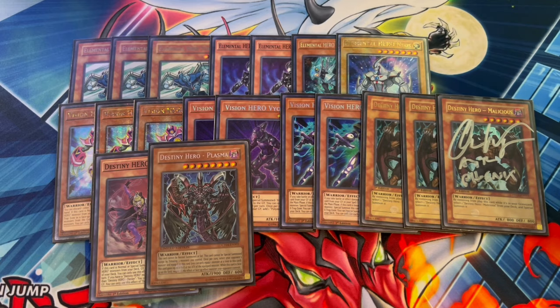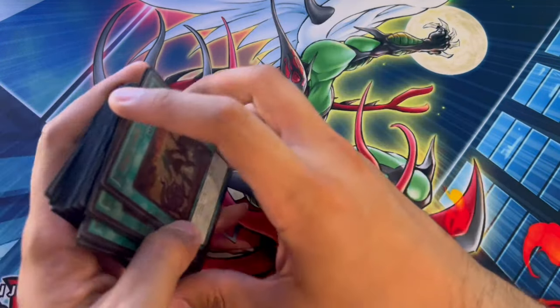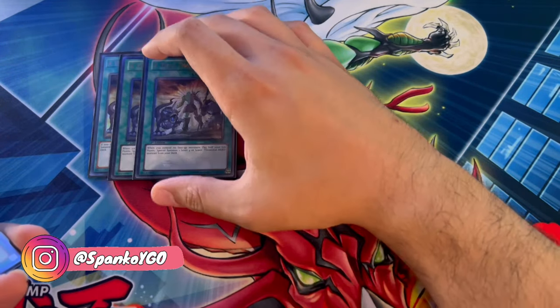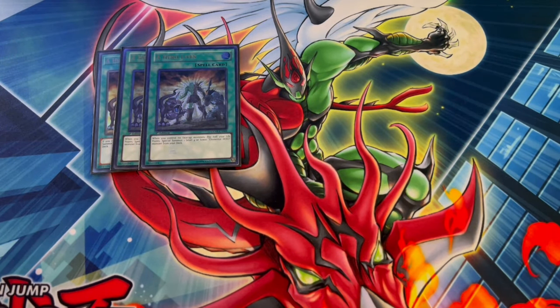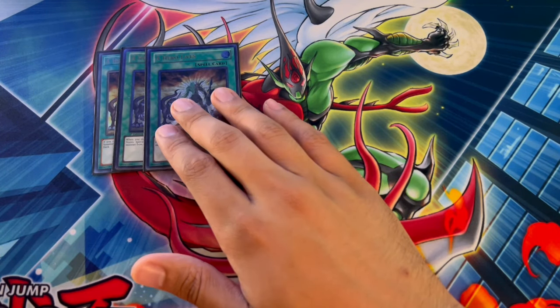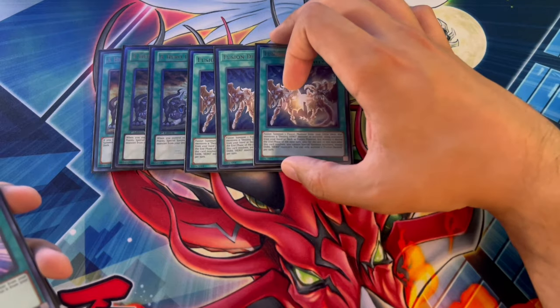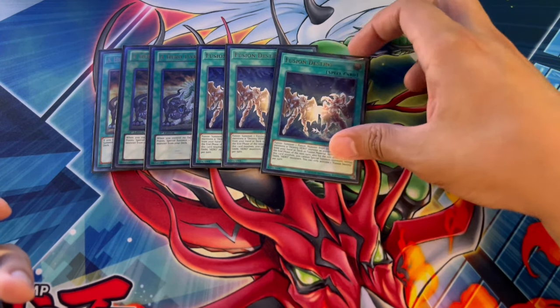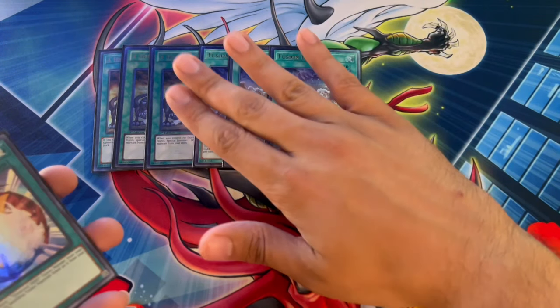One really big buff to this deck was the Banlist putting Anti-Spell to one, meaning the consistency of this deck is always going to go through. We have three A Hero Lives, of course, because you're playing so many spell cards — and Anti-Spell being at one means you're pretty much safe. Three Fusion Destiny as well — this card is insane, a one-card combo. Sending your Denier and your Malicious to the Graveyard is absolutely insane, so Fusion Destiny is absolutely mandatory at three.